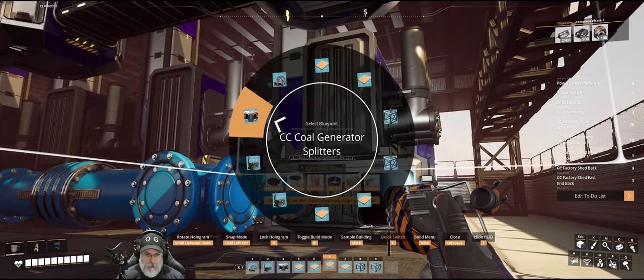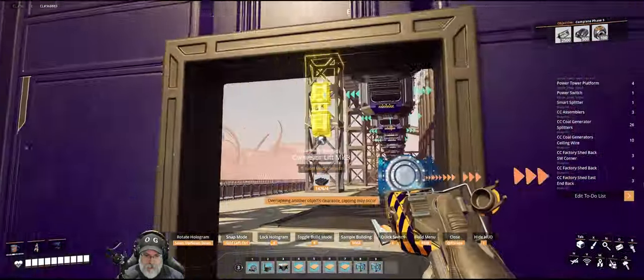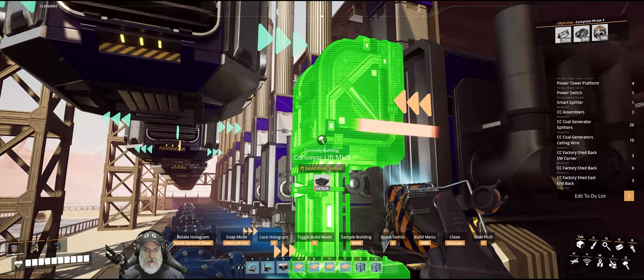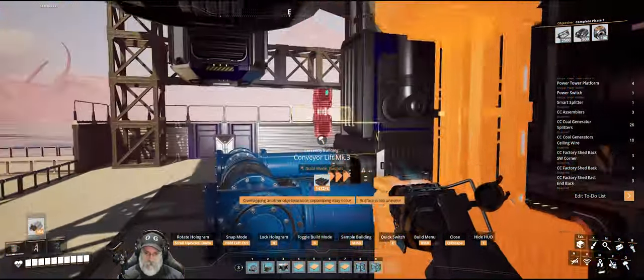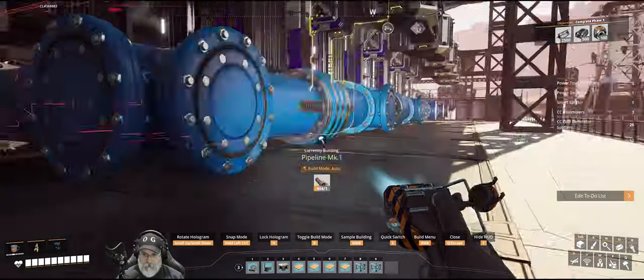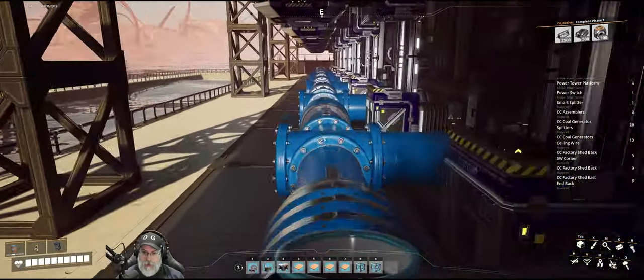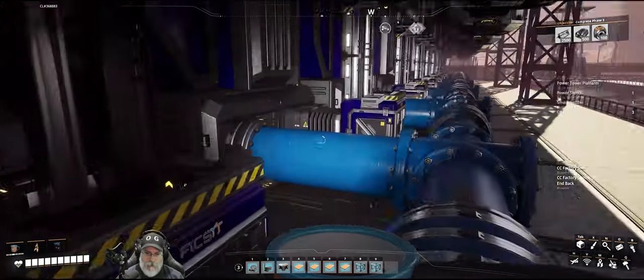Next thing we want to do is go along and reset all of our splitters. Let's put the filter on so we're only taking away the splitters, and then we'll just go down the line here and grab all the splitters, take them out and reset them. Unfortunately, I just didn't have room in the blueprint to set these, so now we've got to go back and reset them all. Let's make sure we're using the Mark three splitter, which it is. Then we'll jump up here and listen for our tinks. On the way back, let's get our pipes connected. That should link everything up. Let's run down the pipeline and make sure it all looks correct. Beautissimus.